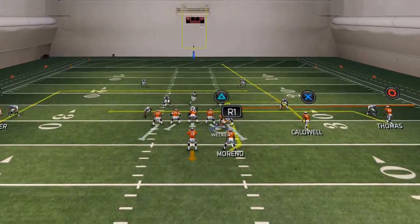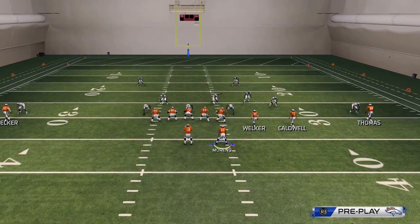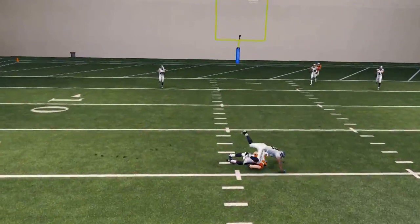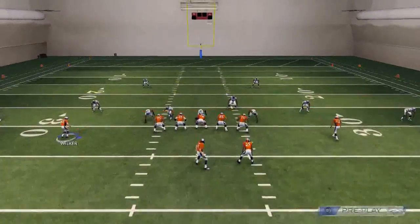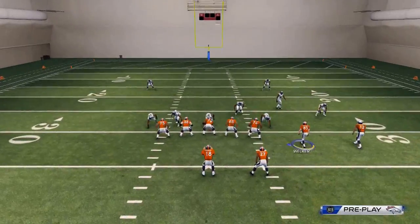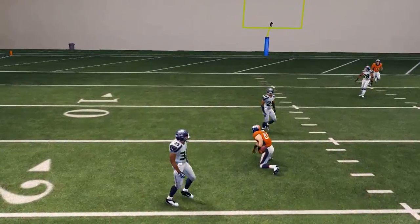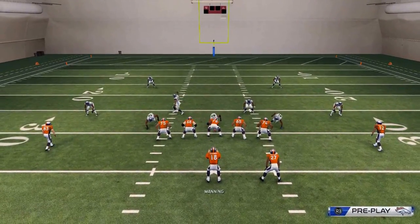The last final read on this play is Eric Decker on this deep in route. Typically this will not be open against man-to-man coverage unless your opponent is shading his man coverage outside. What we want to do is pass-lead it inside — we can click on and make a jetpack catch with Eric Decker. Basically all we're doing is clicking onto him and leading him to the football, trying to get that inside position. Fighting for that inside position is so important in Madden 25. I would recommend typically beating man-to-man with those first quick couple of reads.